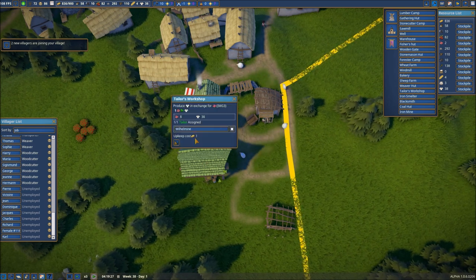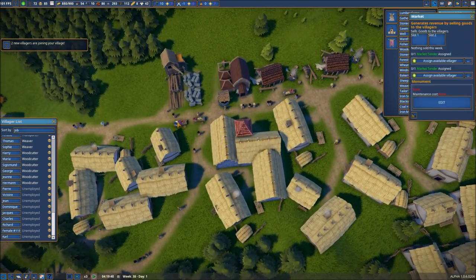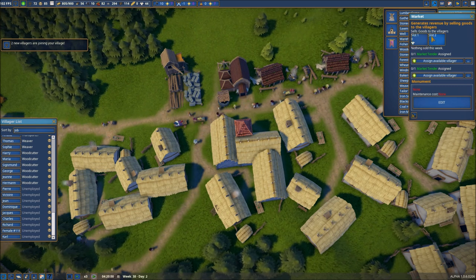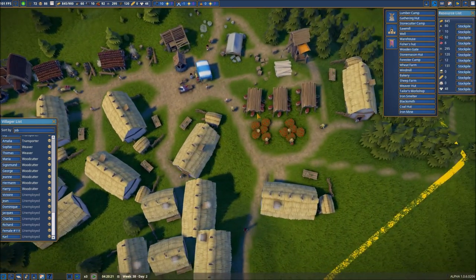That seems to have ignited everything. You can see we've got tons of clothes right now that need to be sold. So that means we need to come back over to our selections here and put clothing in all of this.